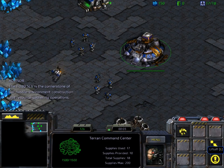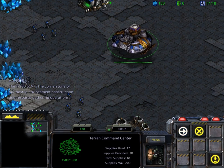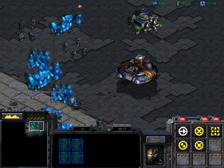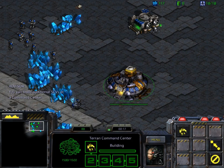The T-280 SCV is the cornerstone of our hostile environment construction and resource gathering operations. Roger that. In order to build a thriving colony, numerous SCVs are necessary. You can build additional SCVs at a command center.